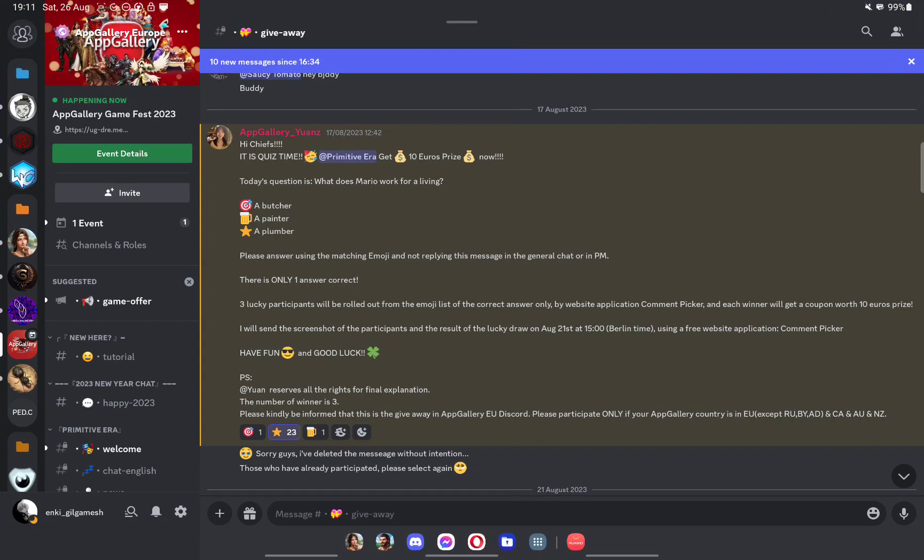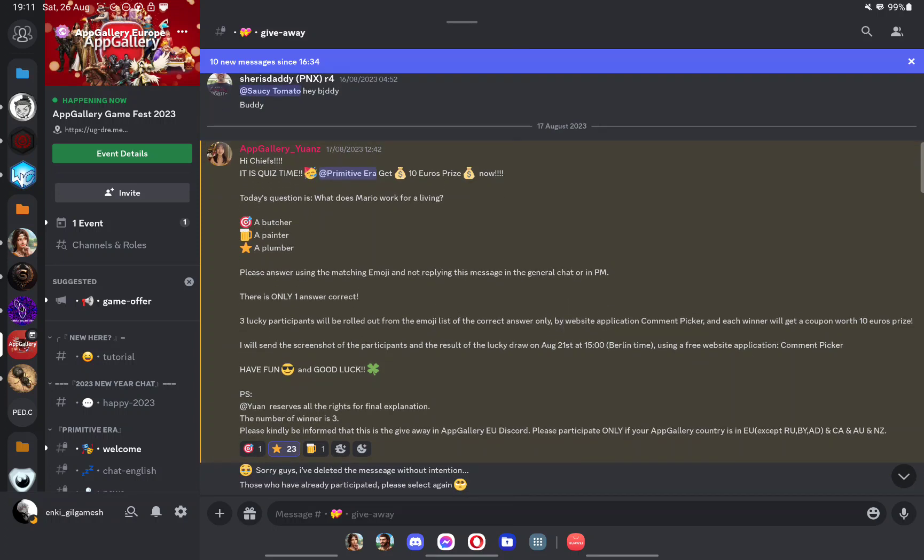You can also earn money in the form of coupons thanks to their Discord events. All you have to do is follow the directions given on their Discord every week to participate and hope to get selected as a winner. For example, there was a question event — the question was what does Mario work for a living — you had to react with the right emoji and if selected you can win a 10 euro prize. This way you get coupons you can spend on the game or any game on their store. So if you're free-to-play or a spender who wants to spend more, you can get some money for free just by participating and winning these events.